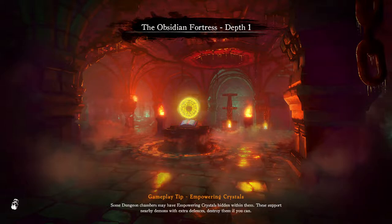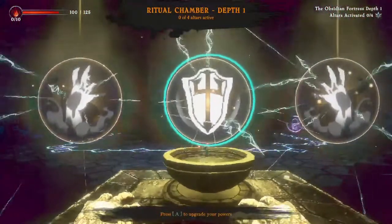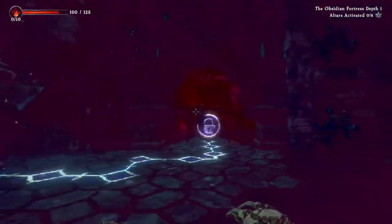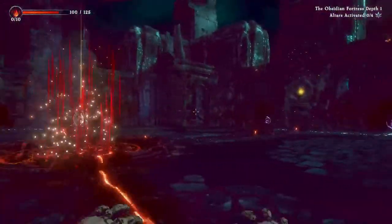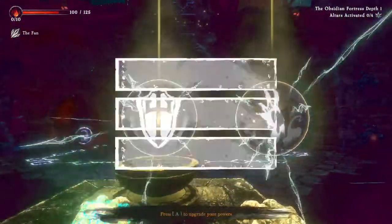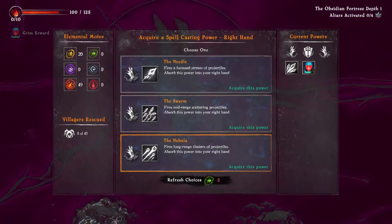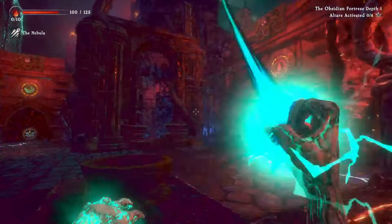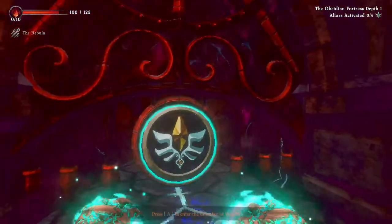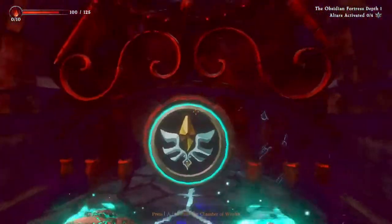You gotta keep going deeper and deeper — this is just depth phase one. I've only made it through phase two so far. Every time that you access the pit, you're gonna have this kind of item selection, so you can choose which kind of abilities you want. They give you several options but some of them require a certain level to use. These are called chambers — every time you finish a chamber you get access to items and runes.